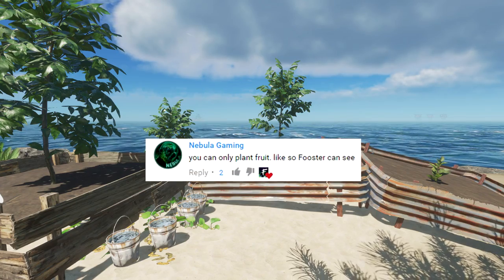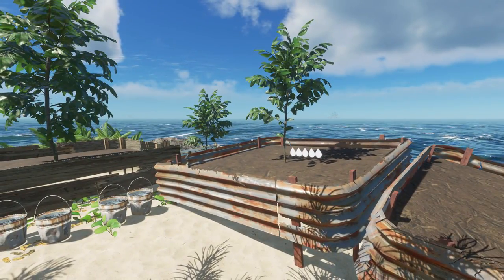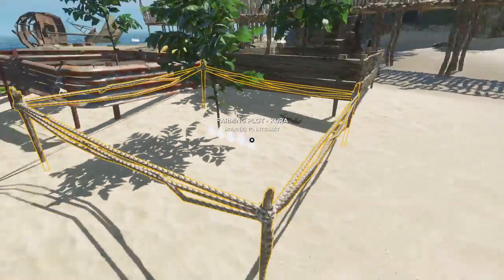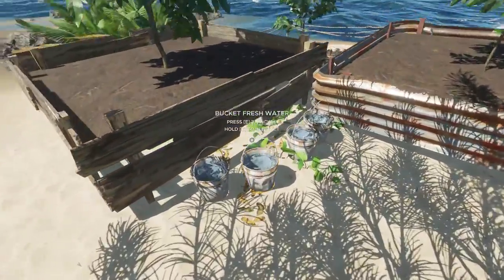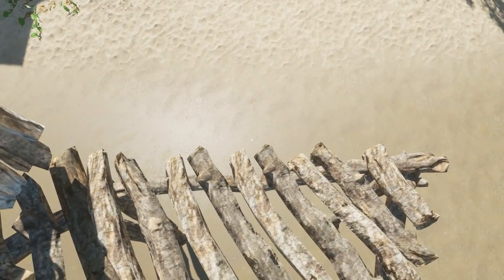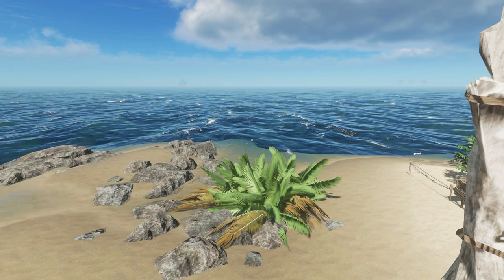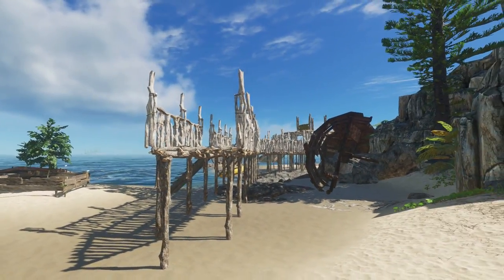We've got the farm going now. One of you guys told me after the previous episode that I needed to plant the fruit, not the potato — and you were absolutely right. We've got some farms going, we're almost self-sustained with our own food and water. I've got a wedge foundation here and I want to keep building around the island — if anyone has cool ideas like a dock for the raft, let me know.